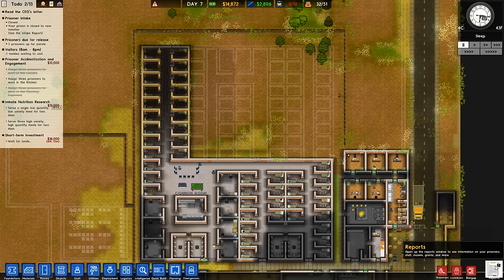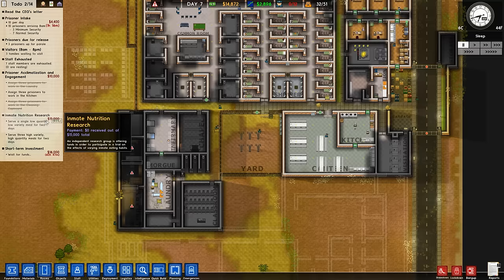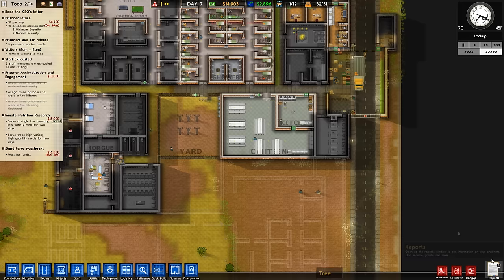We have a lot more prisoner capacity. Let's see if we can go ahead and increase the intake again. Number per day — ten? Sure, why not? Need to make more daily cash flow or we will go broke. I'm still serving — oh, I get it now. The 93% is attached to this, not the overall grant. I get it now. Not broken, not stupid. Makes sense. Me stupid.